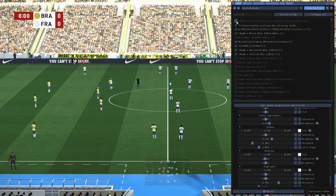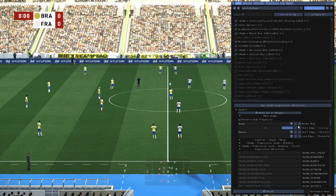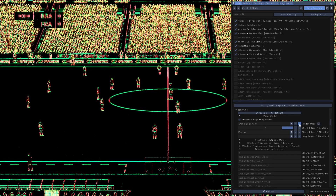Sixth: proper anti-aliasing. This is a simple one. We use a shader to smooth out all those jagged stair-step edges on the players and stadium lines.